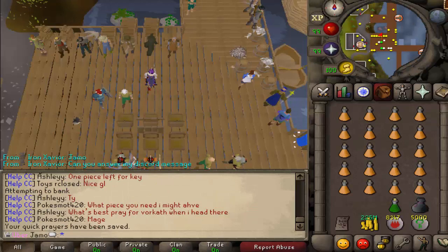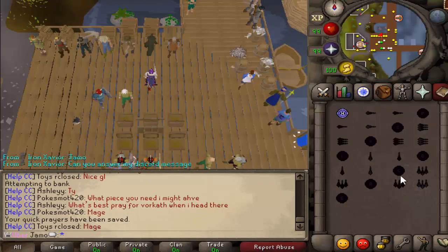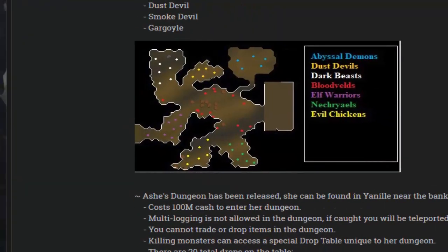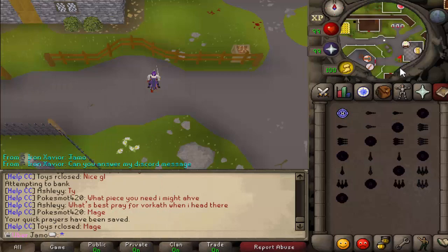So this dungeon — how it works is you basically pay 100 mil to get in, and the monsters in the dungeon are pretty normal. There's Abyssal Demons, Dust Devils, Dark Beasts, Bloodvelds, Elf Warriors, Nekriles, and then Evil Chickens is the last one. Just standard mobs.